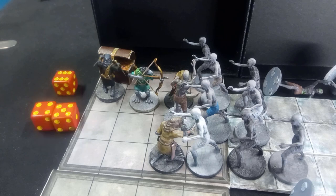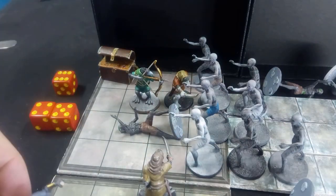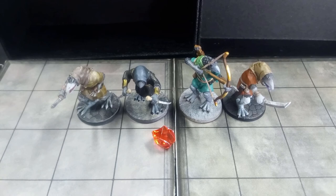Ghouls are flooding into the room now. The Beaky Boys are tired and can't fight much longer — but they don't have to. Beaky Boss calls the retreat. Sneaky Beaky snatches up the strange orb, and the Beaky Boys make a run for it. Quest complete.